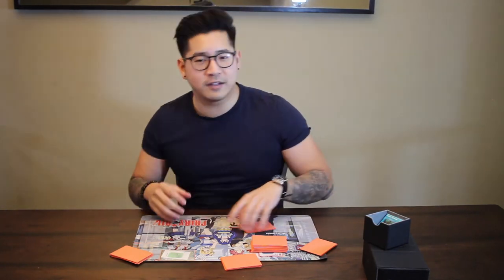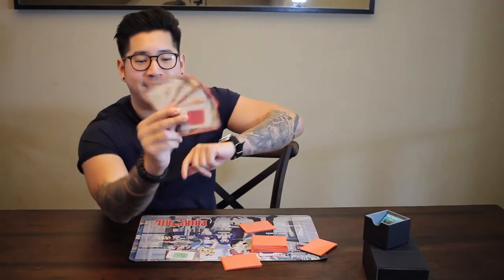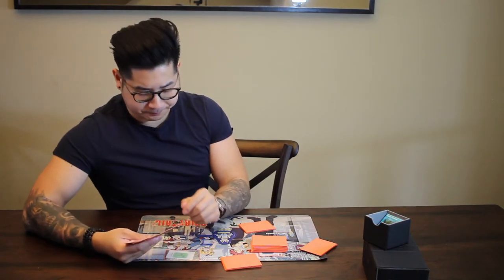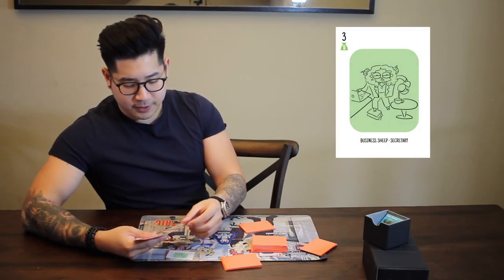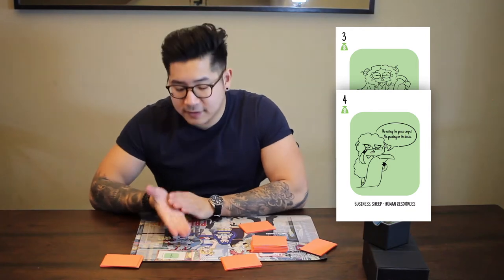I actually do have another three — the army sheep three — and I could put them down together and attack Kenny with two cards. However, I'm just going to attack with one because I want to show you more mechanics. Now let's look at Kenny's hand. He has a pretty okay hand — all sheep but no wolves, which is okay. He has a lot of business sheep, which he can use to defend. As a defending player, you want to match the archetype of your cards. So he would use a green business sheep four, put it on top, and he's defended this attack successfully.